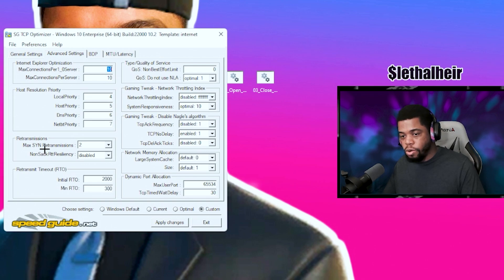Everything else on this list — TCP chimney offload, large send offload, and TCP 1-2-3 timestamps — all disabled. Hit apply changes. It'll cycle through, and may say some registry changes require a reboot — hit No, because we're going to change another tab. Go to Advanced Settings. Change max connections per 1.0 server to 10, max connections per server also to 10, and local priority, host priority, DNS priority, and NetBT priority to 4, 5, 6, and 7.